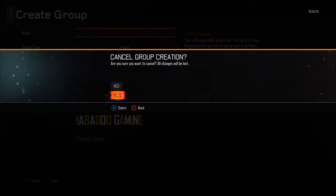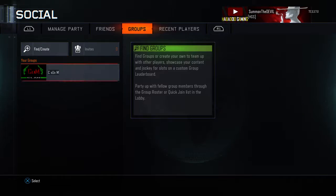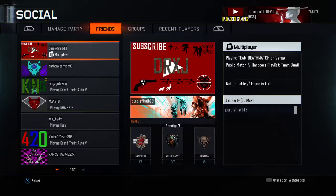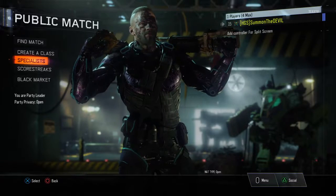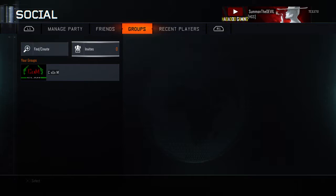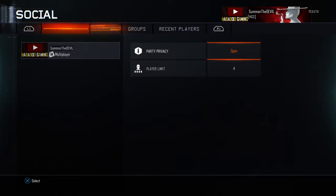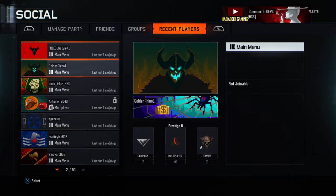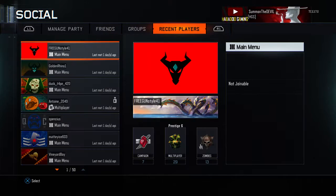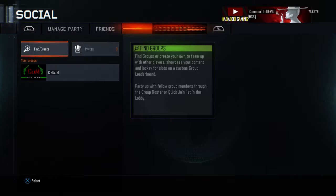I'm not going to be creating one because I don't really need to. I don't know what that existing group is there for. Anyway, all you have to do is press Triangle, go over one, and Groups is right there. It took me a long time and so many searches on the internet — not many people explained it well. But if you're like me and couldn't find it, just press Triangle, go right, then Groups, and that's all you have to do.